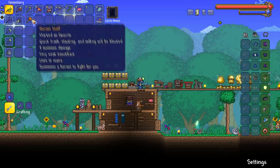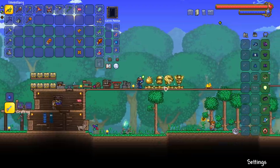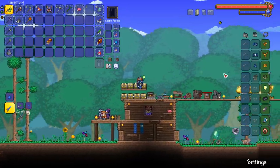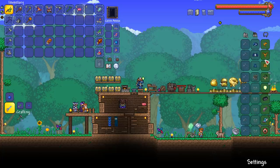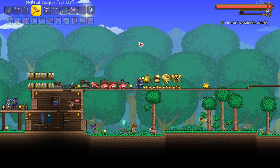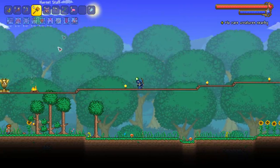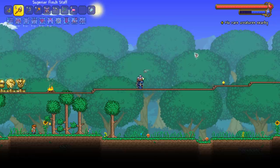We finally have our first summoner set! Can you believe it takes the first, second, third, fourth boss to get it? Hornet Armor - our defense is gonna go down as expected but we gain increases to max number of minions. Oh, so you only get two extra minions from the set, not three - that's kind of upsetting. Wait - one, two, three, four, five! We got five! Look at this - the gang is all here! Five hornets, five slimes, five finches - beautiful!